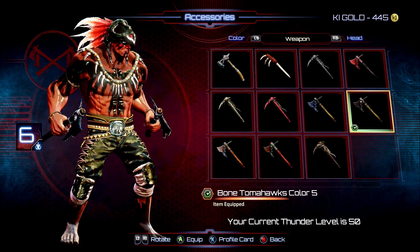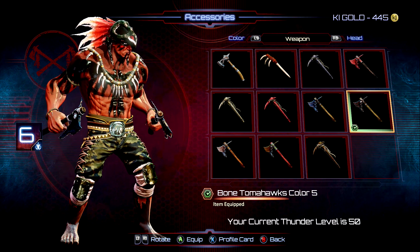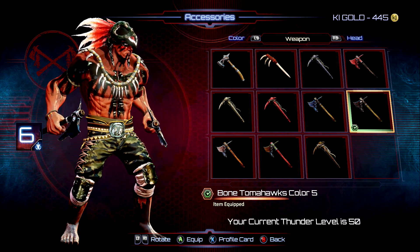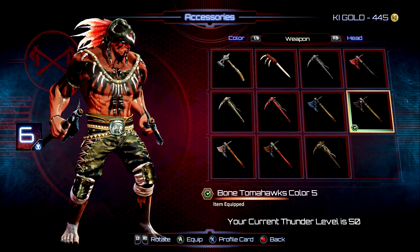And for number six, we're looking at color nine here. We got the last color for the bone tomahawks — color five for the tomahawks — and same with the headpiece and the legs too. They're all the last accessory slot to unlock. Looks good with color nine.